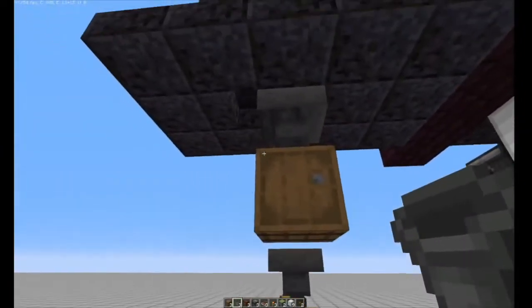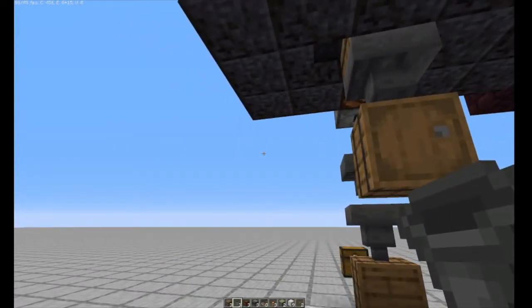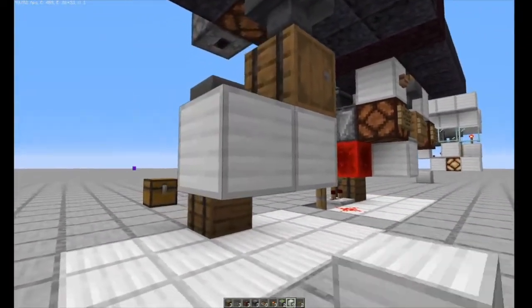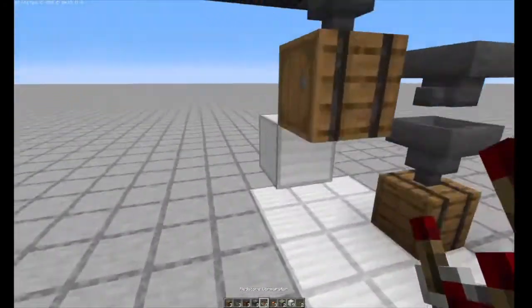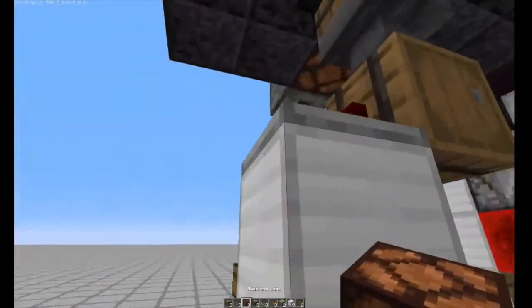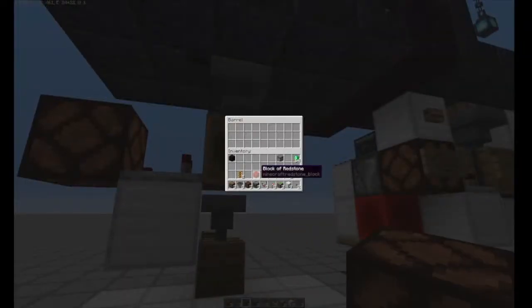Next, work on the front comparator with a redstone lamp indicator to show when items are in the barrel. Place a block underneath the barrel and come out one space. Place a comparator on that block to read the barrel's contents, then attach a redstone lamp to the comparator. When items enter the barrel, the redstone lamp turns on.